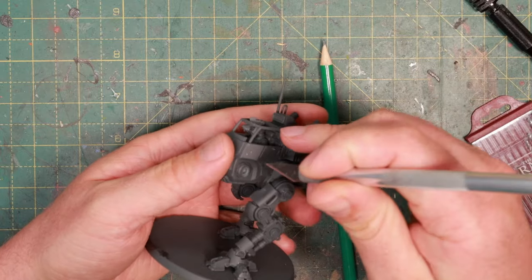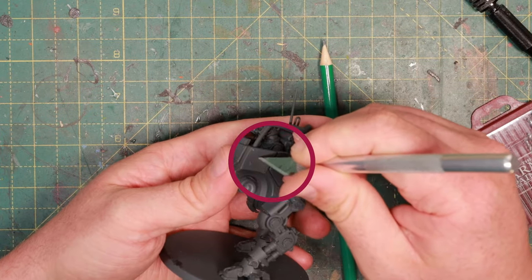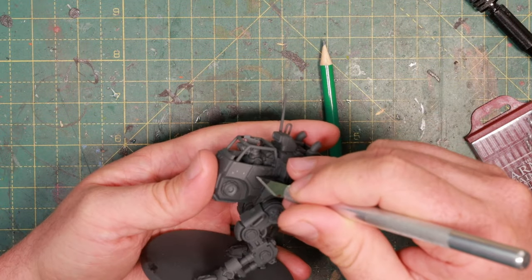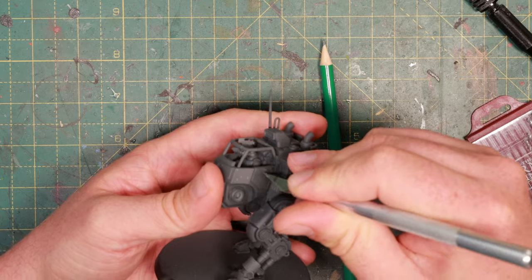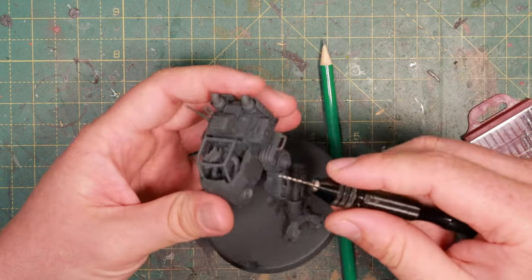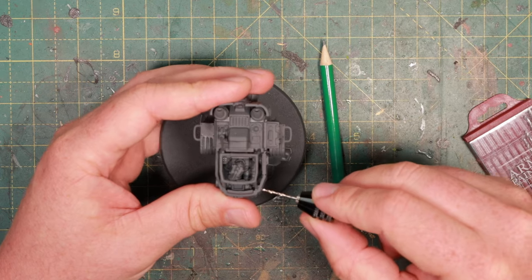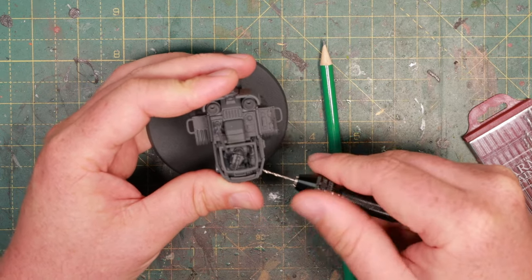I like to take a sharp hobby knife and just put the tip into each point I drew with the pencil — just to give my drill bit something to find purchase on. It helps you from slipping when you put some pressure on the drill bit. You don't want that because you'll slip and hit your fingers, hurt yourself, or damage part of the model that you don't want to have battle damage on. So with a little drill bit, I'm just going to start drilling in here, and I'm not applying any pressure — I'm not pushing onto the drill, I'm just starting to turn it.